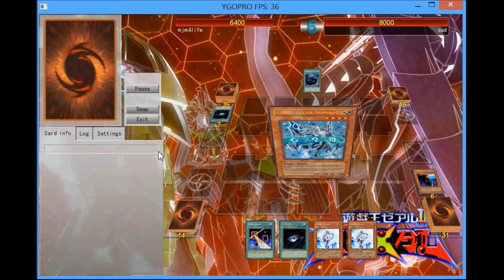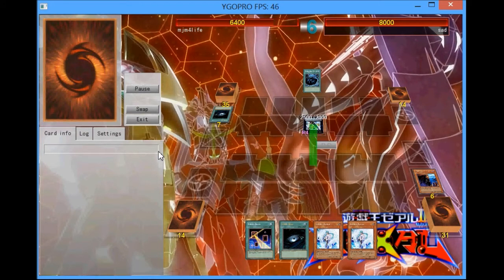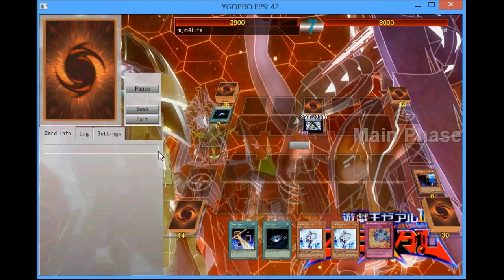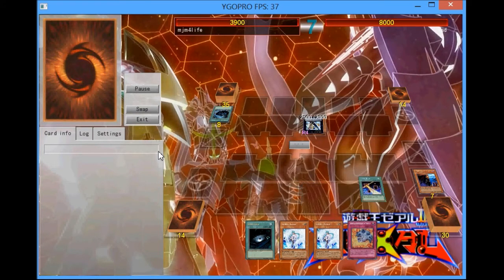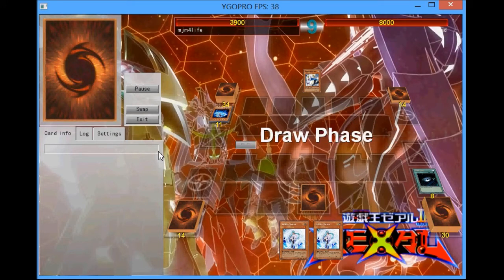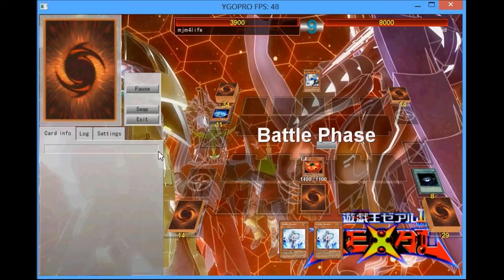He's going to Special Summon his Photon Thrasher, Normal Summon the Sombre, overlay for Utopia, just to stall a little bit more, because obviously all he has is a Space Typhoon — so he sets that and ends his turn. What I'm going to do is I don't want to take any chances since I drew Breakthrough Skill. It's time to play the top deck game. I'm going to set the Breakthrough Skill — really good against his deck because it prevents Alge-80 and the Constellar costs. I also have Breakthrough Skill plus triple Veiler, so I'm not worried about nothing.